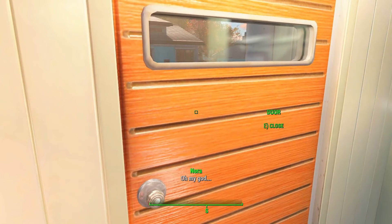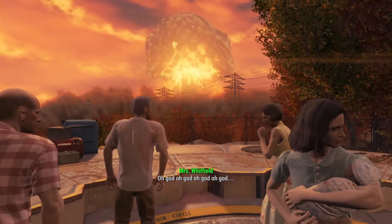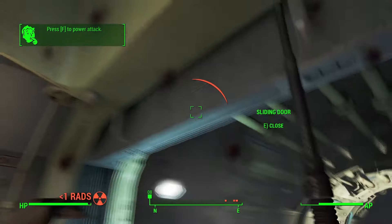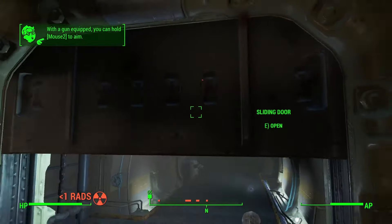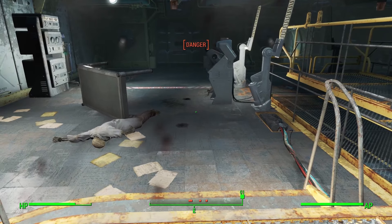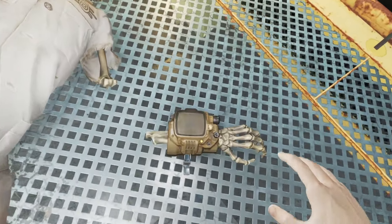I played through the intro with Shaun until the front door was unlocked, and rushed into the freezer before things went south. I got frozen, and then made my attempt out of the vault. Since I can't kill any radroaches, I had to play things smart and avoid them, getting them caught behind doors. I struggled with it and took a lot of damage, but eventually got everyone stuck, and made it out with the Pip-Boy.